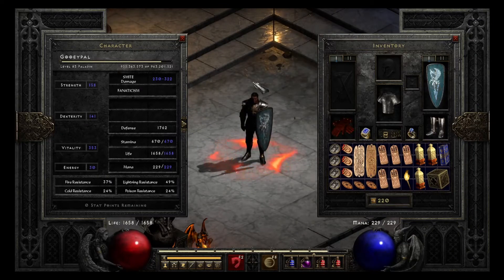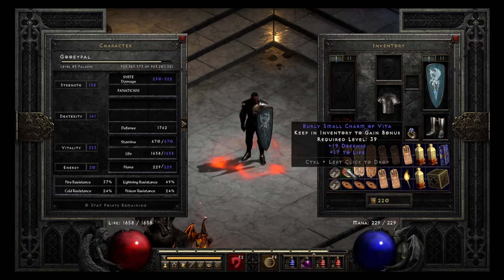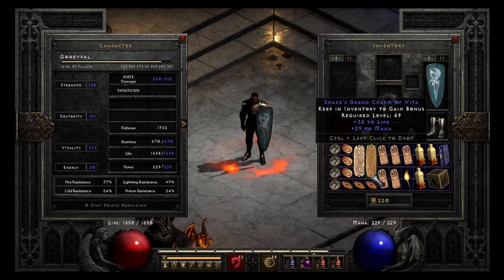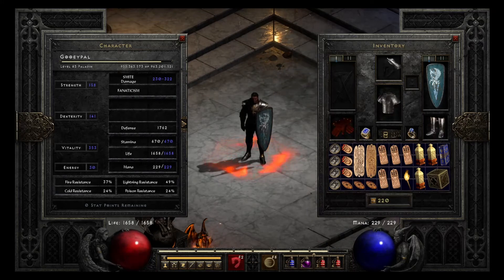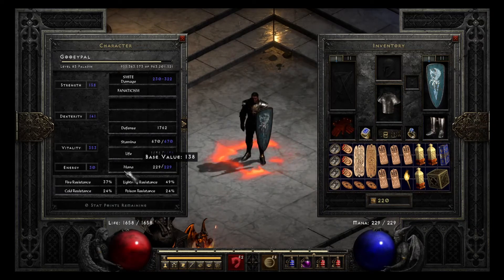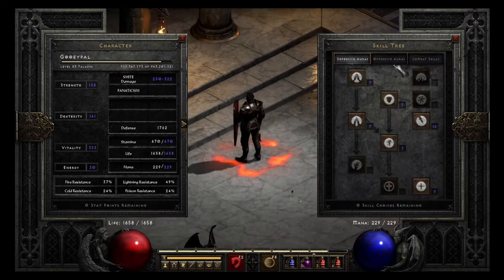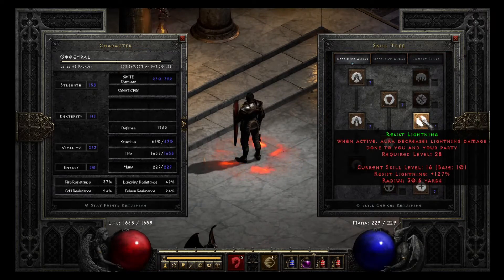This Paladin is who I use to run Uber Tristram and the other mini-Uber Bosses. His whole inventory is filled with plus to life and plus to resistances. Usually he has the same helmet and Grief that my Barbarian is using at the moment, and also the High Lord's, and with those items and Guardian Angel I'm pretty much stacked on resistance. I have 90 Fire, 90 Cold, 90 Poison, and 95 Lightning because of the Resist Lightning Aura — I put 10 points in it so I get +5 to max resist.